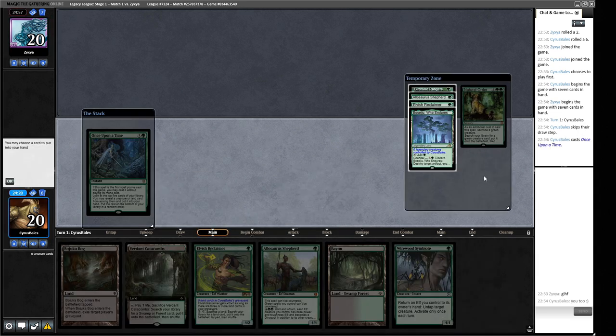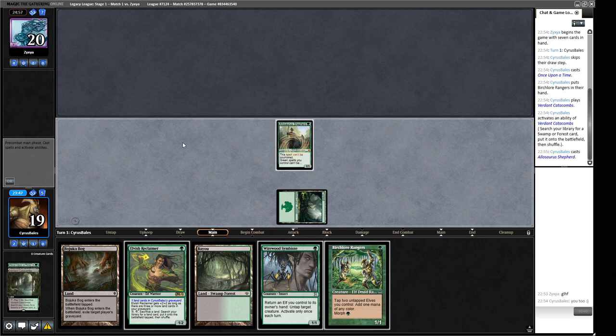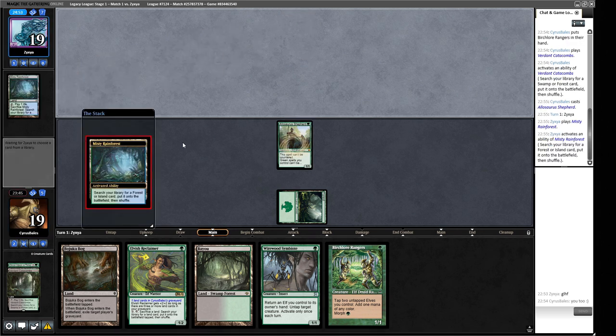We get a Birch Law Ranger off Once Upon a Time. We'll get that and then get a selection of Elves to get us going with a Cradle. I think we just want to get a Forest here and play out the Allosaurus Shepherd because it's uncounterable — just in case there's a Force of Will on the other side. It means we don't get Elvish Reclaimer to activate until a slightly later turn, but we can play out our hand next turn relatively easily. We have a Paducah Bog in case our opponent's graveyard is a concern. They've revealed a Bayou, a Lion's Eye Diamond — this looks like some sort of Storm deck, probably Ad Nauseam Tendrils.